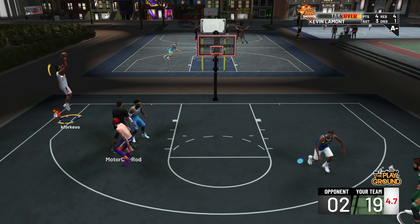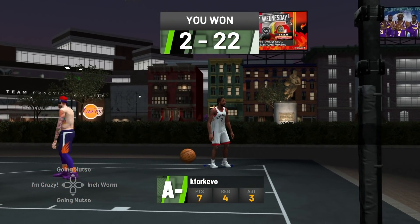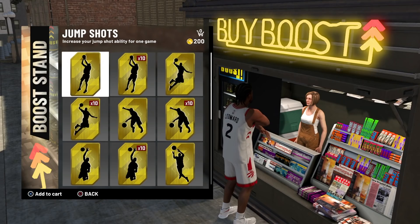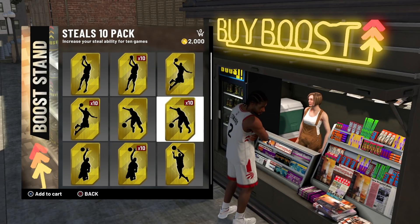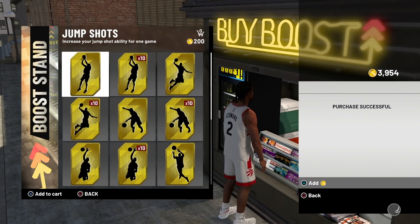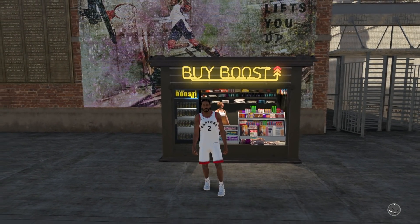Before we get into the actual jump shots for this build, I want to let you guys know that in order to get the best results shooting the ball as a lockdown defender, unfortunately you're going to have to buy jump shot boosts. I personally don't think the shooting on this build is high enough to choose any jump shot without jump shot boosts and still be a consistent and reliable threat from the perimeter.